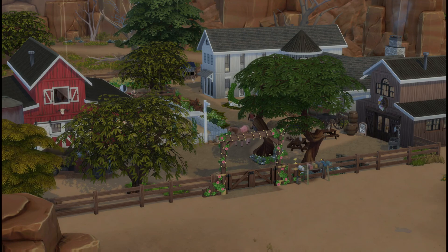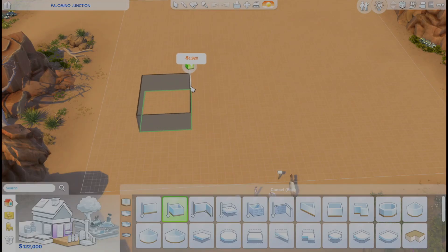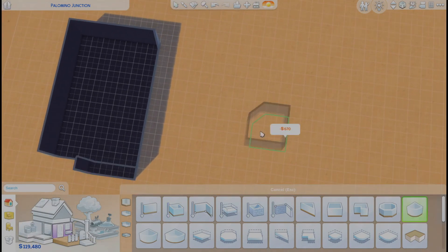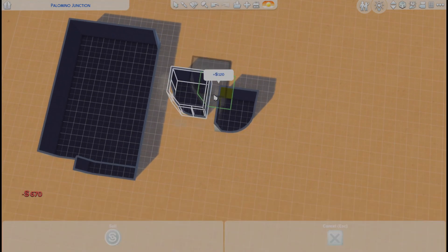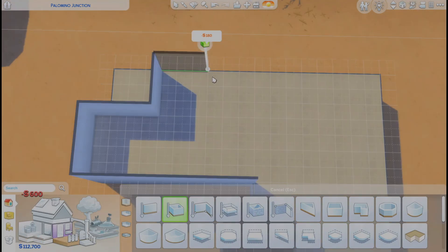What's up everybody, my name is Darth Jaswick and welcome back to my channel. Today we are building this gorgeous farmhouse — it's a 50 by 50 lot, the Palomino Junction lot in Chestnut Ridge, the new world from the Horse Ranch pack. I actually got the inspiration for this build from a modern farmhouse on Pinterest.